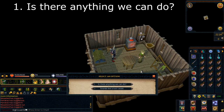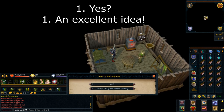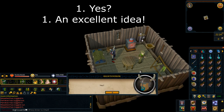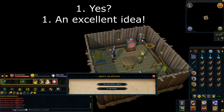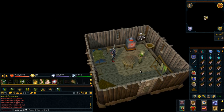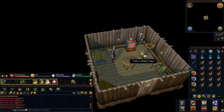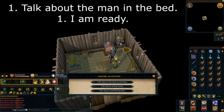Select option number one: is there anything we can do? Select option number one: yes. Select option number one: an excellent idea. That'll be the quest now started. You then want to speak with Baba Yaga again to go to Dream World. Select option number one: talk about the man in the bed.